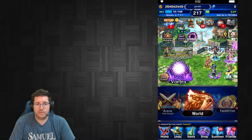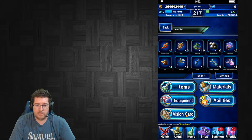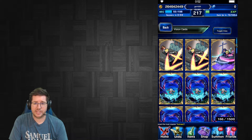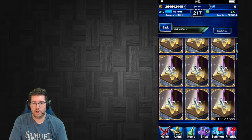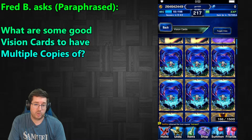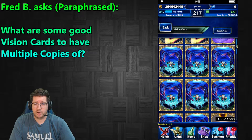If you're not aware, you can get to vision cards pretty easily — go into your items and vision cards are at the bottom of the menu. I have 166 vision cards available, and most of them are honestly Cactuar cards because I haven't fully awoken all of mine yet. Fred asked what are some good cards to have multiple of or invest in — basically the same video just about vision cards.